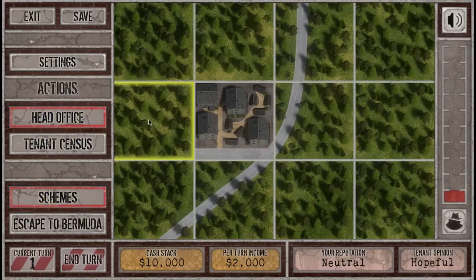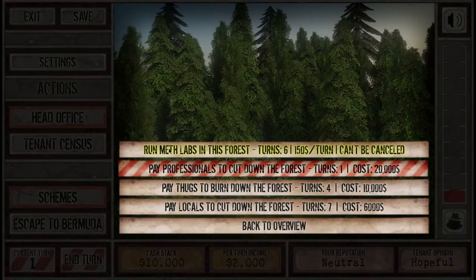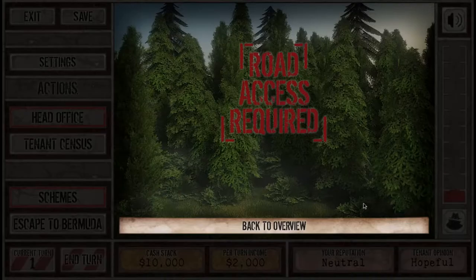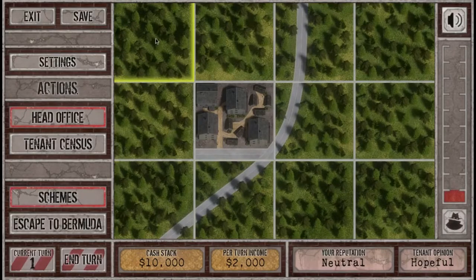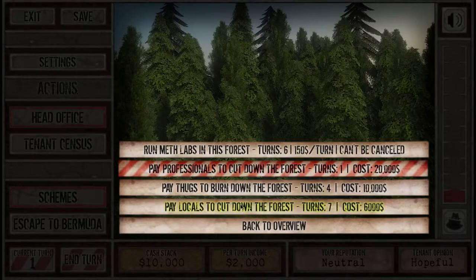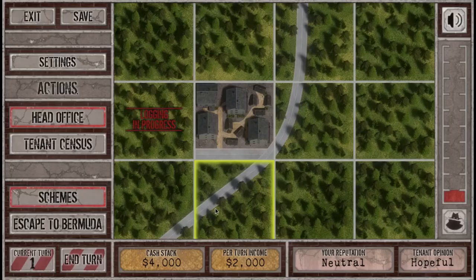Now we can click tiles to do things with them. We can run meth labs in the forest — that can't be cancelled. Pay thugs to burn it down, $10,000, or pay locals to cut it down, $6,000. Some tiles need road access so I can't do those. Let's go with the cheaper one — $4,000 to pay locals to cut down that forest because I want to put another slum on there. I want more houses. I've got $4,000, so let's do that and end the turn.